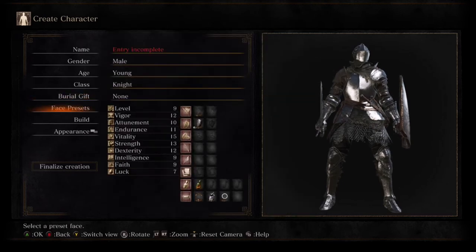Those are the class and burial gift recommendations for the beginning of Dark Souls 3. I hope this guide helped you enter the world of Dark Souls 3 with a little more understanding. For a tutorial on the basic controls, health, focus points, and the stamina system, please check out the next video in the Dark Souls for Dummies series. If you enjoyed the video, don't forget to like and subscribe.